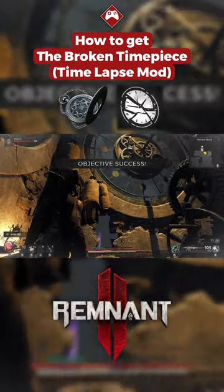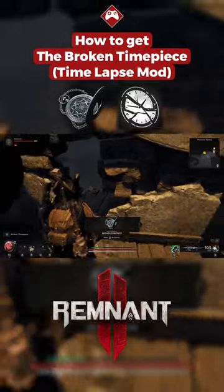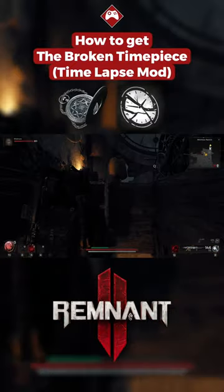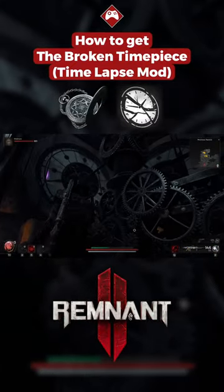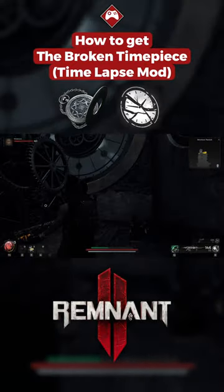How to get the broken timepiece for the time-lapse weapon mod located on the top of the clock tower in Remnant 2. If you go to the top of the clock tower in the Moro Parish you will find that there is a purple item on the minute hand of the clock.